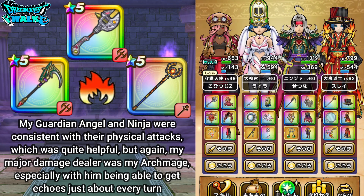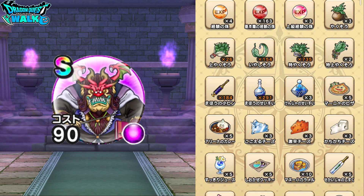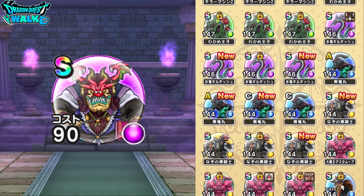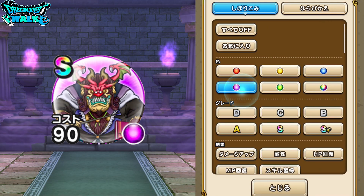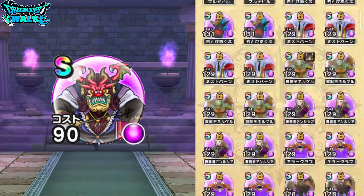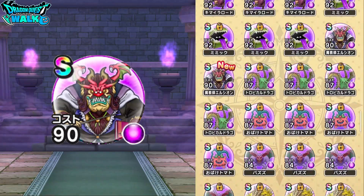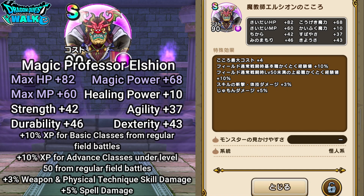Now I want to go over the S-grade Soul of Elshion. It's actually not as high of a soul as you would think — it's going to be in the 90s, right down here. This is the Magic Professor Elshion's soul. Since it's purple, the main stats are mainly going to be Max HP, sometimes Max MP, and then also Magic Power.